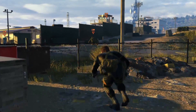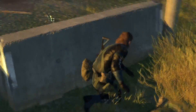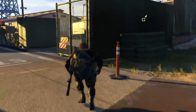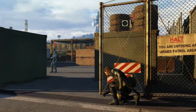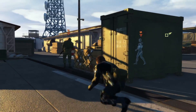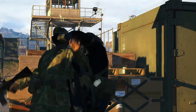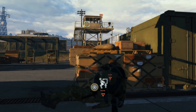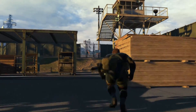Take cover and use CQC to stealthily take this guy out from behind an obstacle. One other thing you can do: when enemies are close together, you can use consecutive CQC — which some people may remember from Peace Walker — to take enemies out one after another.